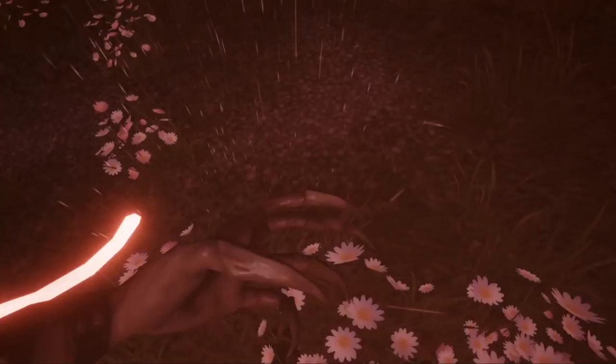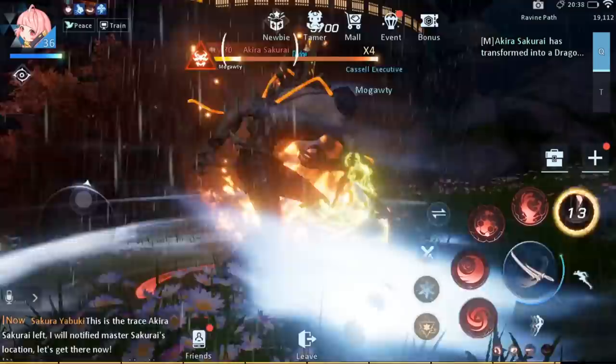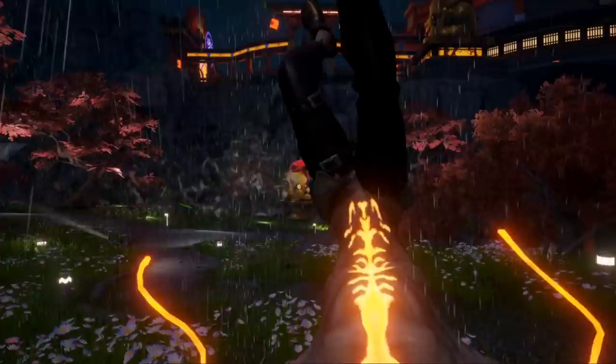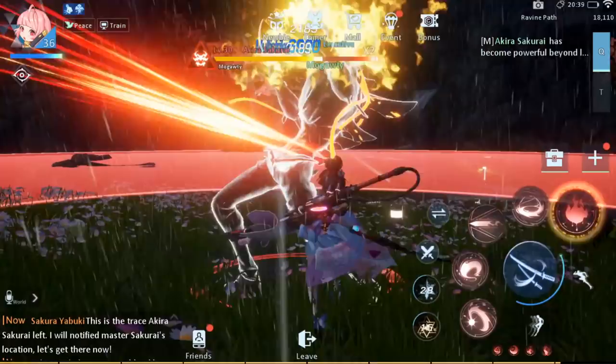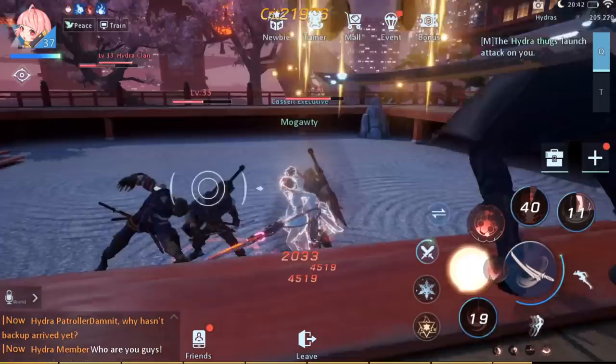Oh snap, we got action — it's boss time. Mind if I kill you real quick? We got some special abilities to use. I did a thing — where'd he go? Was that it? I guess I'm too strong. That was kind of anticlimactic. Here we go, second battle time — and he's dead again. There is also a combat assist button you can turn on. Just sit back and watch your character do their thing.